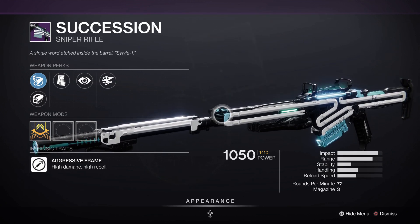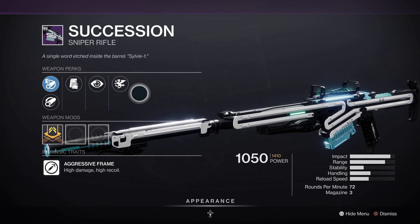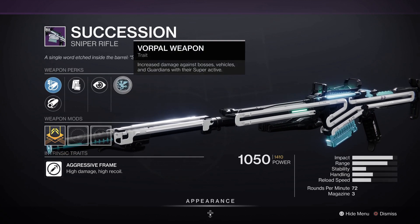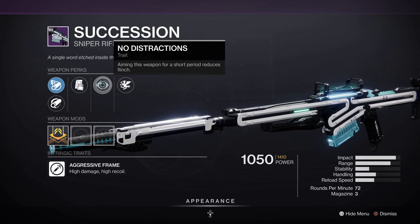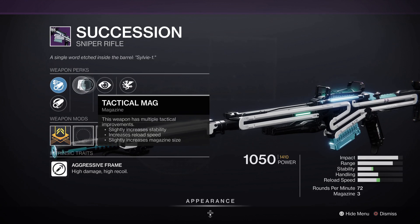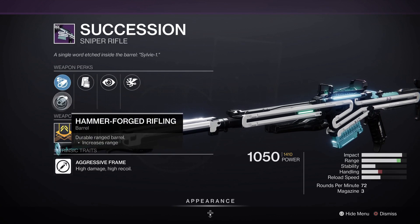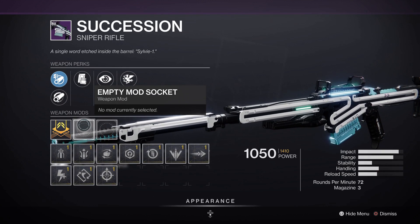It's a 72 RPM, the same as Revoker. This is the curated roll — it's got Vorpal Weapon, which increases damage against bosses, vehicles, and Guardians with their Super active. Then we got No Distractions: aiming this weapon for a short period reduces flinch. Then we got Tactical Mag, Arrowhead Break, and Hammer-Forged Rifling.